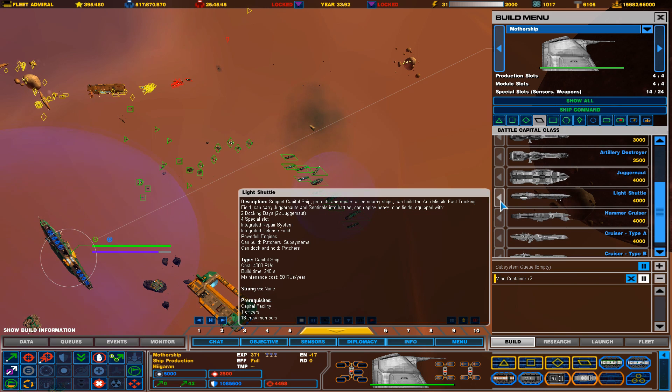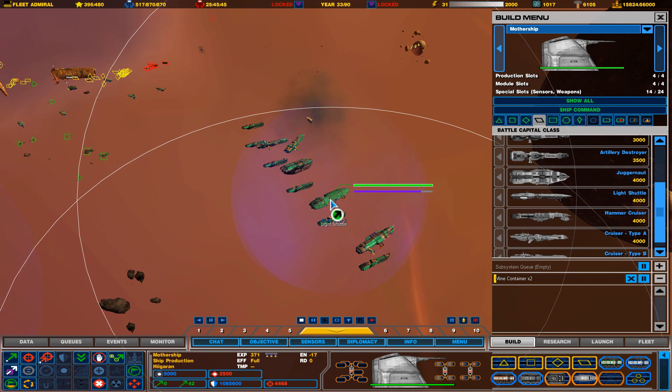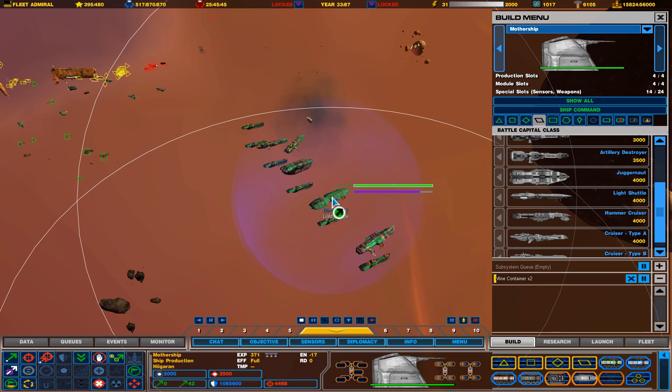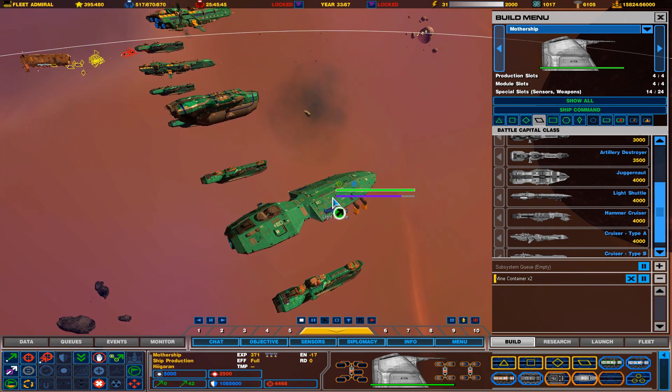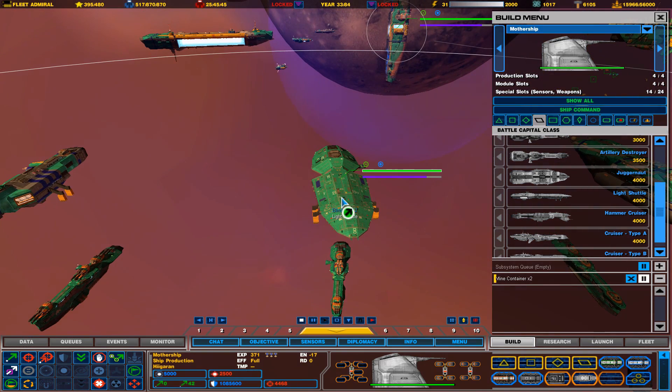If you want some support in the field, build a bunch of patchers docked into this guy to repair ships while they're in combat or out of combat. It's a pretty versatile type of ship. It's not really the type of ship I use, but it's pretty cool.